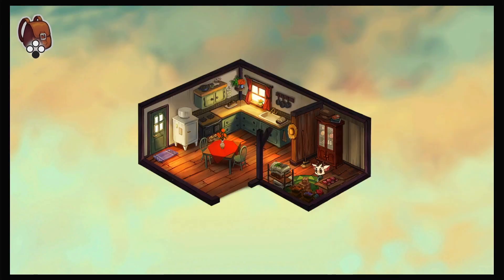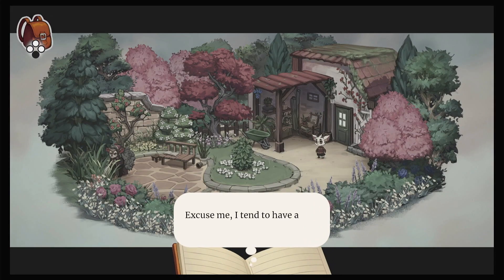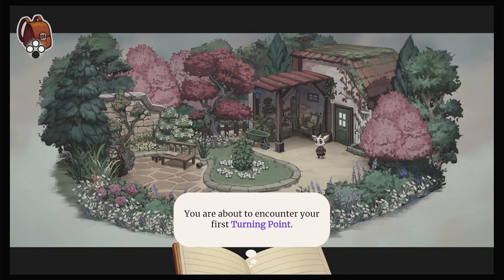As the reader, you get introduced to the world of Beacon Pines through a classic storybook opening sequence, with a narrator reading off the words on the page. You discover the story you're about to read has not been fully told, and the way it ends is unknown, even to the narrator.